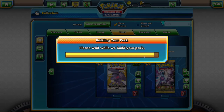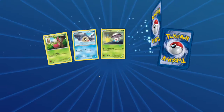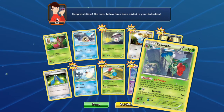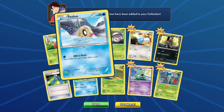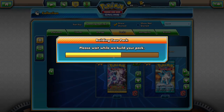Okay. And Roserade - and that looks like it's over. Oh, it is a reverse holo. You can see it when I go like that. That's pretty cool actually. Let's get these, let's open up another pack of cards here.